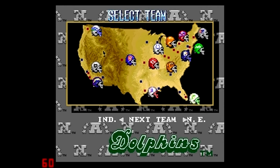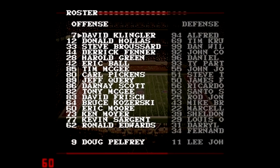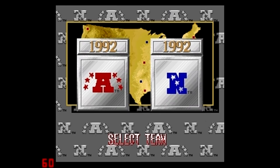Now let's look at another quarterback — a quarterback that is not good, a subpar quarterback. David Klingler for the Cincinnati Bengals. Look at his passing speed: 44. Pass control: 31. Pass accuracy: 31. Avoid rush: 38. Coolness: 38. Obviously not as good as Dan Marino. But how will his play be on the field? Let's find out.